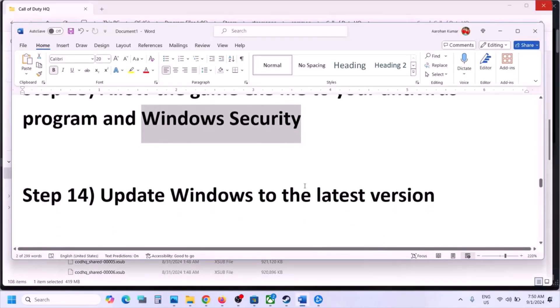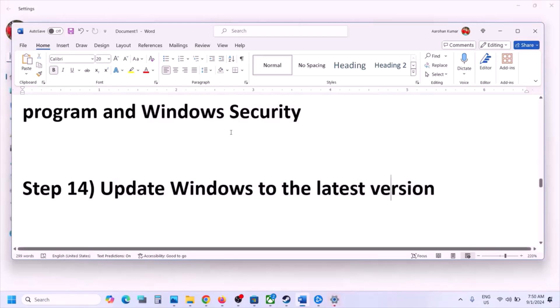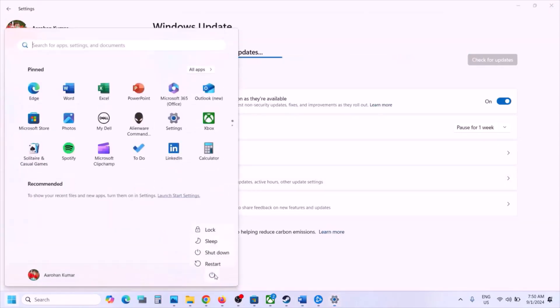The next step is to update Windows to the latest version — this is very important. Open Windows Settings, go to Windows Update, and click Check for Updates. Once all updates are installed, restart your computer, and after the system restart, launch the game and check.